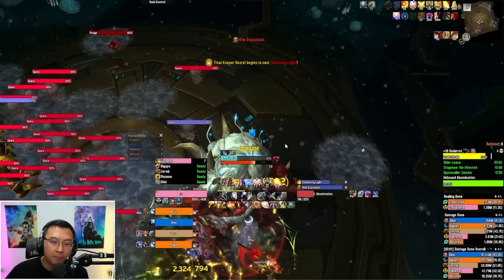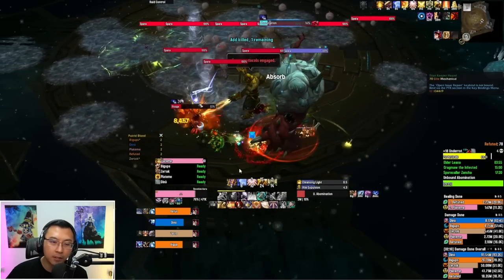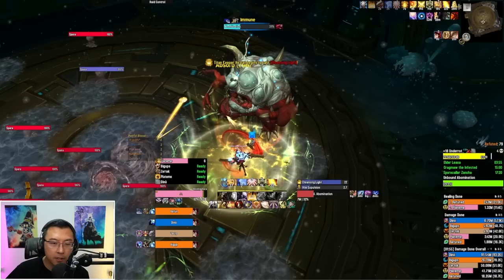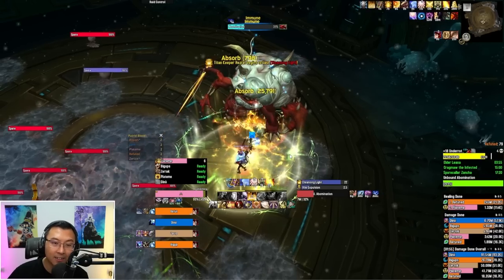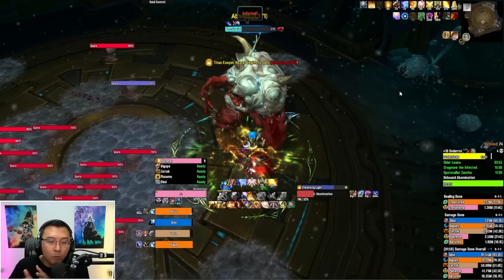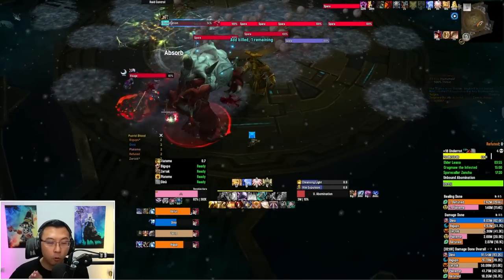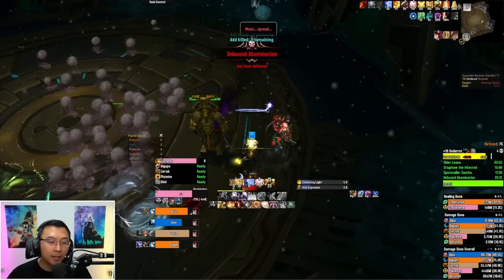Cleansing Light places an aura circle around a player — when you get it, everyone should stack in that circle. The Putrid Blood debuff is a stacking magical damage over time, and the only way to remove it is standing in that Cleansing Light circle from the Titan Keeper NPC. Once the light expires, the debuff drops off. So the strategy is: always stack up, move through legs together, stack up again, move through legs — that way you control the vomit direction and automatically cleanse your Putrid Blood debuffs.